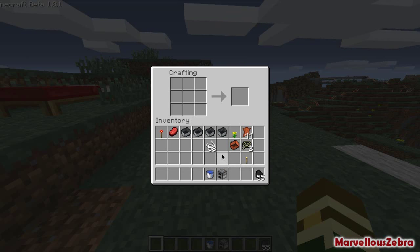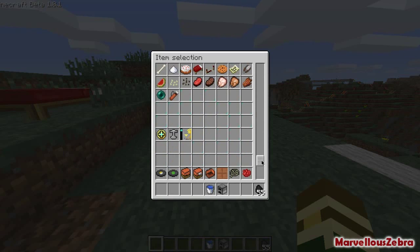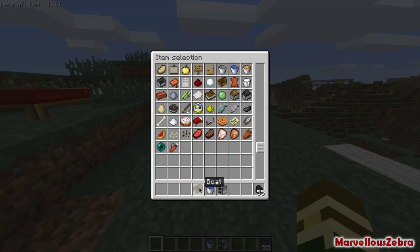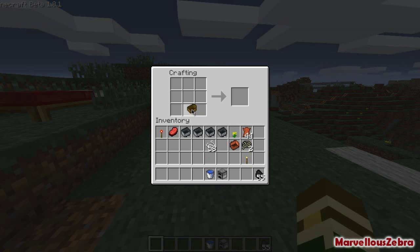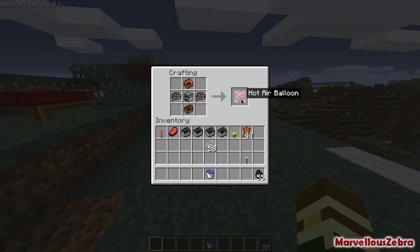So we're going to put it all together, but we also need a boat. The boat goes on the bottom, the air balloon goes there, the furnace goes there, and then your rope goes there. And there you go — a hot air balloon.